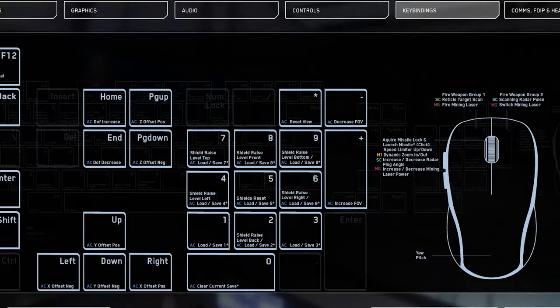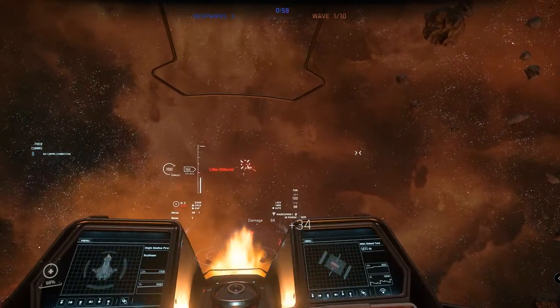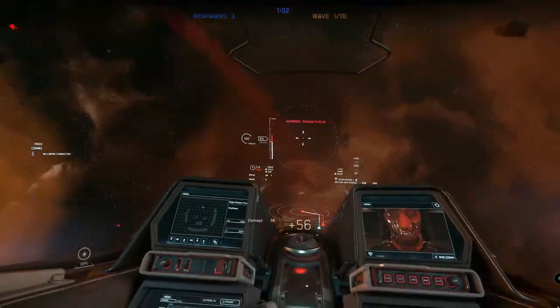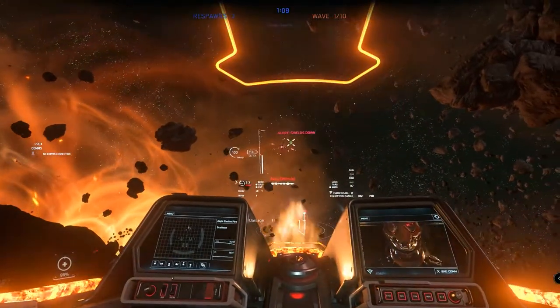That's it for basic controls. If you want to get more advanced with it, we can use the number pad to control our directional shield strength, but I recommend you get a feel for dogfighting before you try mastering this. We can also use F5 through F8 to prioritize power to a specific component. I personally do not use the mouse and keyboard when in flight — I use dual flight sticks, which I find to be a smoother, more responsive, and immersive gameplay experience.